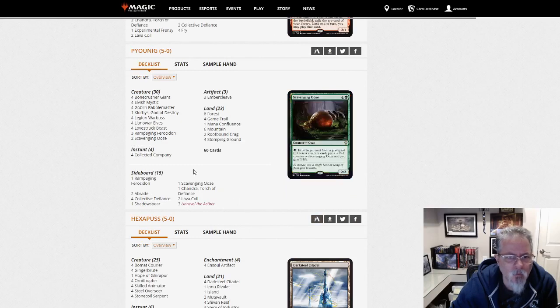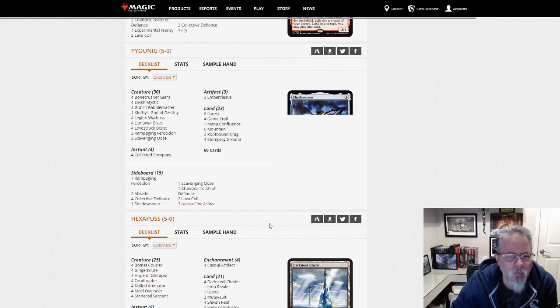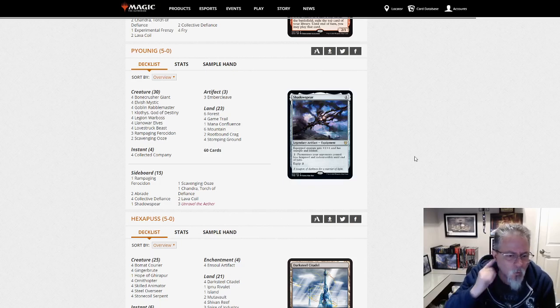Following up on that, we've got a Coco deck — this is Gruul Coco. One Clothis, everything else is a three-drop or less, three Embercleave. So this is probably the biggest of the Gruul slash Red decks we've seen in the lists today, but it's still very aggressive. Coco's a nice catch-up mechanism.